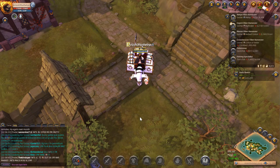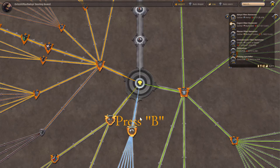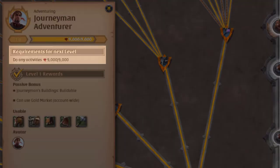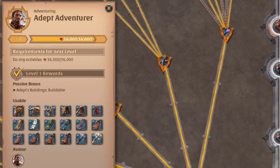Here's one more tip. You can tell which mounts you are eligible to ride by opening your destiny board and following the line directly up from the center. The adventurer skill nodes show which mounts you can ride. Getting fame from pretty much any activity counts towards this particular line. So you'll automatically be eligible for better mounts as you progress in the game — you don't have to plant, harvest, or do anything special to qualify for better mounts.